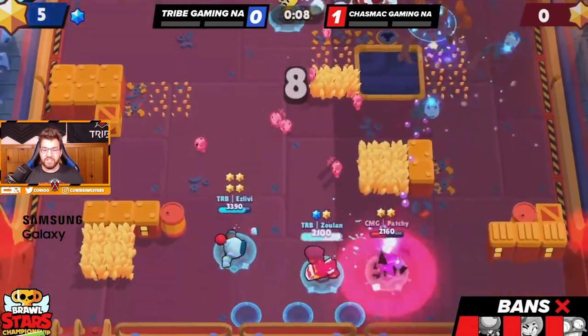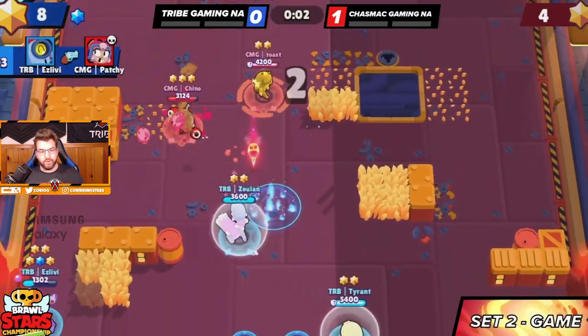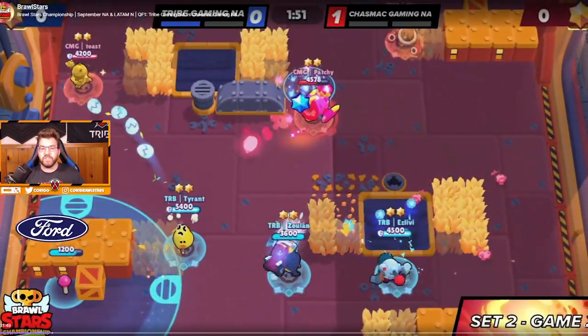As long as isLiby survives in the corner we win the game — very nicely done for everyone on the team, and we get the first win on Shooting Star. Game number two: they easily switch up and don't go Tick mid anymore. Luckily that is the best trade we could have ever asked for — the mid wall goes down, we get a kill onto Patchy, and we secure the blue star.